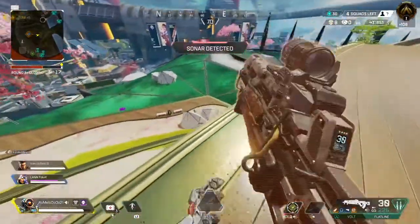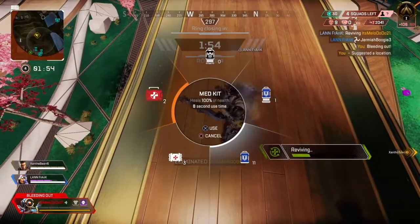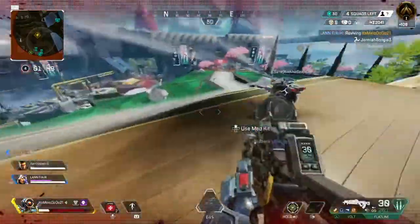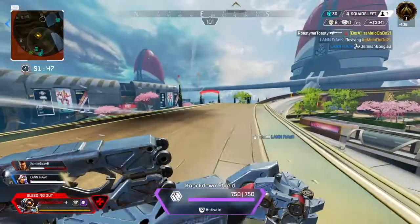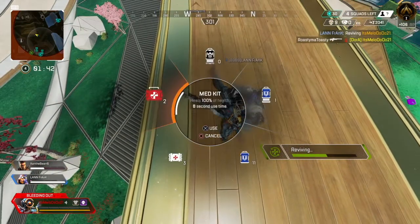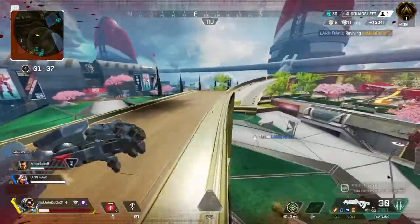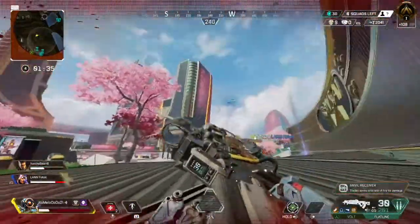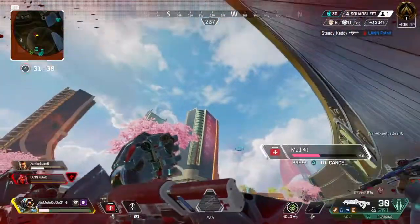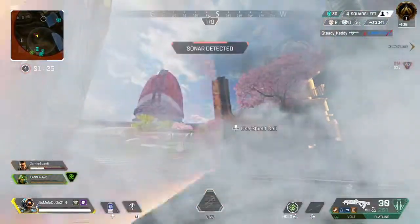If these two teams are fighting each other, we get a chance to reset because the pressure isn't on us right now — it's on them. They're fighting, they've completely forgotten about us. We're literally the last thing on their mind, so we can reset and prepare for another fight.